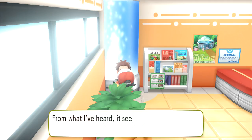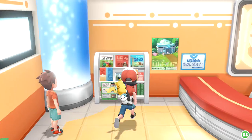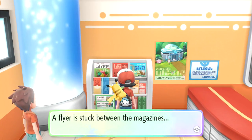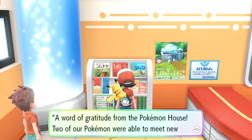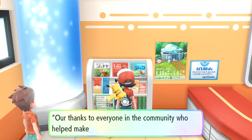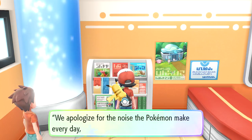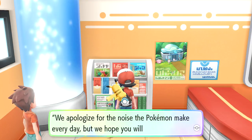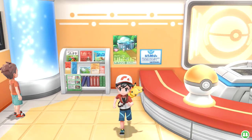'You know how Cubone wears skulls, right? Apparently people will pay a lot for one of those skulls.' Well that's sort of messed up. There's a flyer - 'a word of gratitude from the Pokemon house. Two of our Pokemon were able to meet new trainers and be adopted last month.' I love supporting the Pokemon house, whatever that is. Back to the creepy creepy Lavender Town.